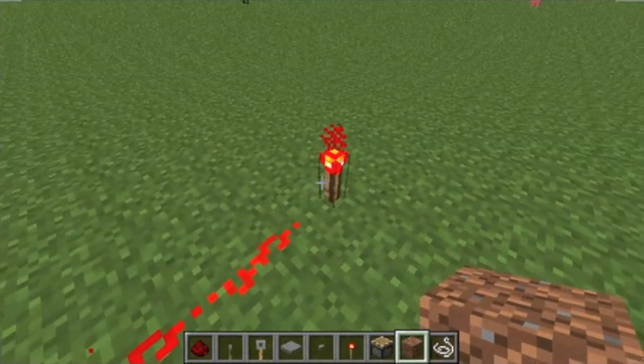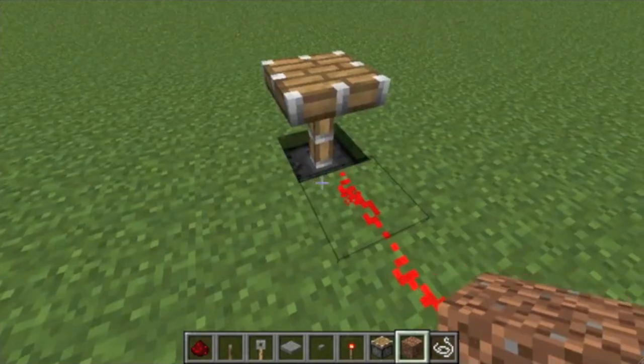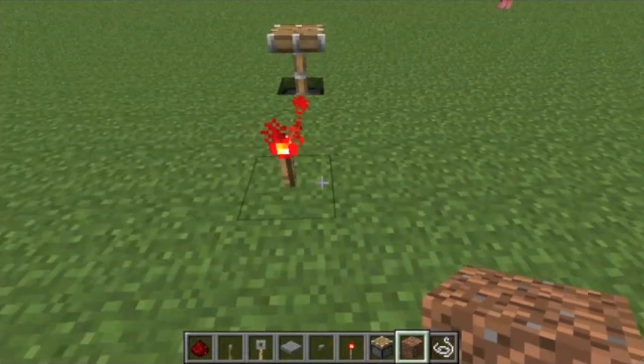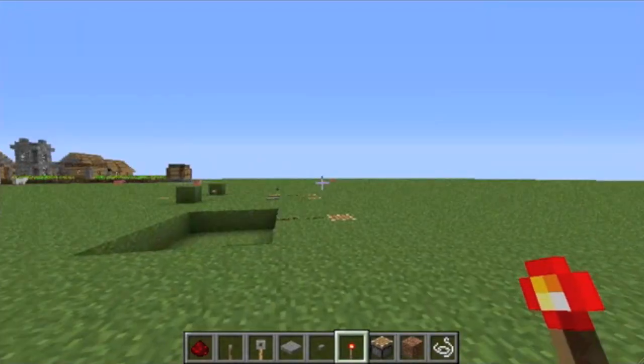Lastly, there is the redstone torch. The redstone torch constantly powers the redstone wire and sends a constant pulse to power the item. The only way to get rid of it is to destroy it completely, but then you can just place it back.